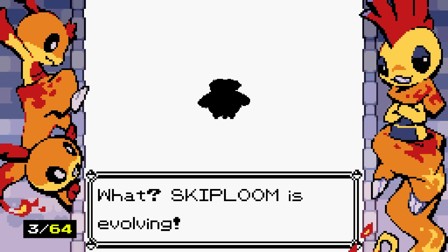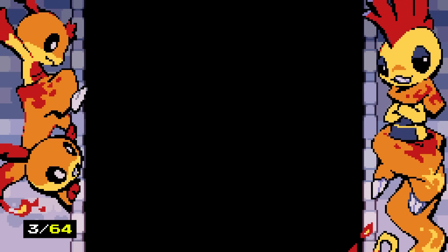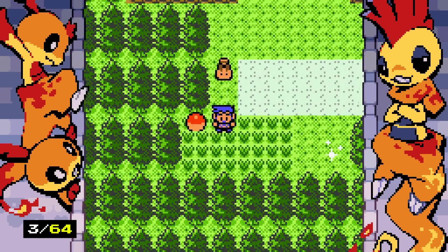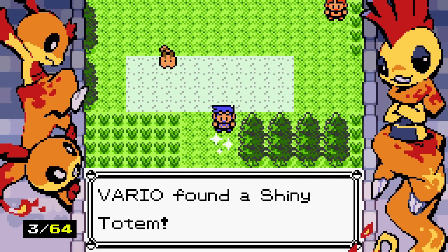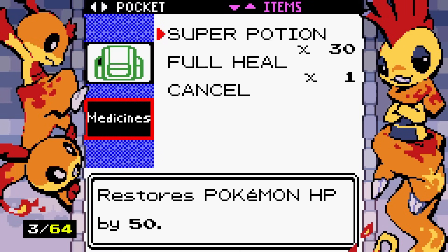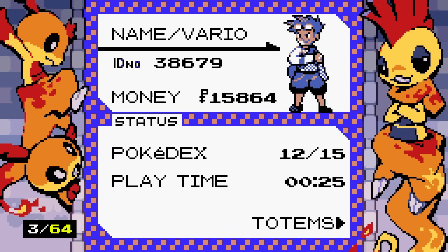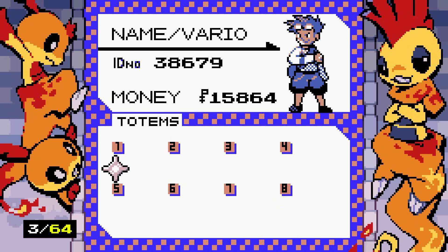We're getting Jumpluff now — what an absolute baby. That was one of those horde Pokemon, and they appear in the overworld it seems. Another shiny lure, and there's a shiny totem down here. I can't find it in my bag — is it maybe like a way to gradually increase the shiny odds?